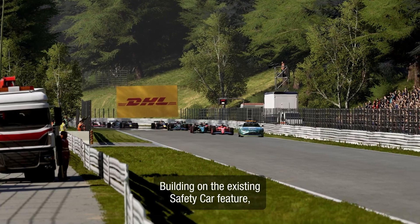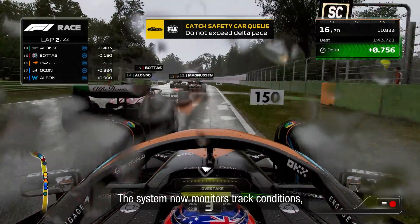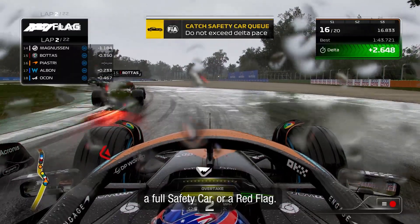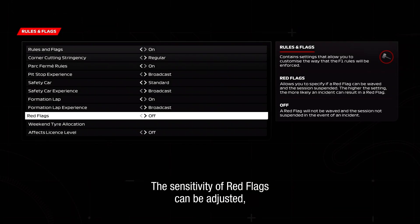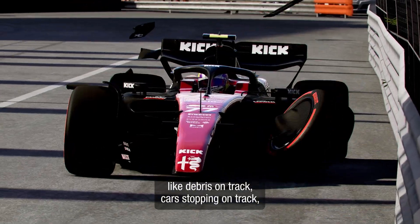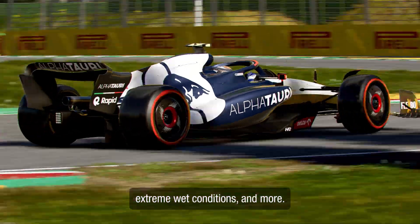Building on the existing safety car feature, red flags are now in the game in F1 23. The system now monitors track conditions and determines whether to trigger a virtual safety car, a full safety car, or a red flag. The sensitivity of red flags can be adjusted, similar to the safety car feature. A variety of things can trigger a red flag like debris on track, cars stopping on track, extreme wet conditions, and more.